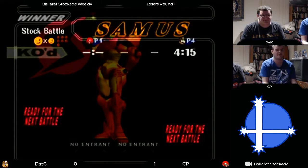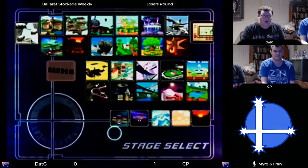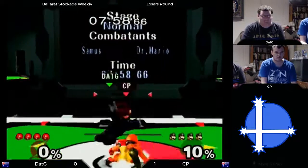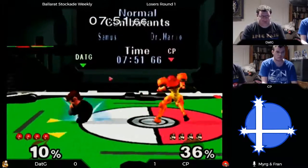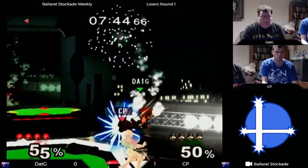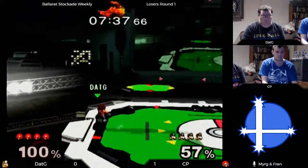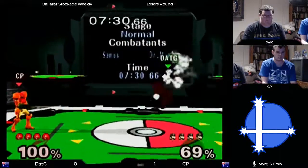The hardest part was the map — Final Destination. There wasn't a chance for dat g to jump on a platform to avoid a projectile. If you have a platform, that's a way better option than rolling or shielding, because rolling puts you in a bad position. Now Pokemon Stadium — I disagree with this pick from dat g, because the horizontal hitboxes — wait, are they long or short? I think they're long actually, so maybe it's pretty good. Still, this platform is super handy for both Samus and Doc.